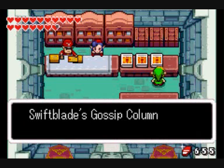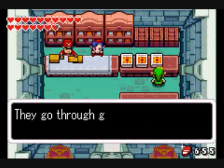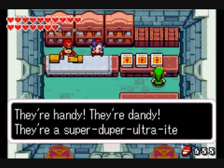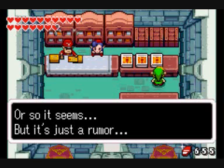Swift Blade's Gossip Column: Light arrows are amazing. They go through grass, they fell a monster with one strike — they're handy, they're dandy, they're a super-duper ultra-item. Or so it seems, but it's just a rumor.